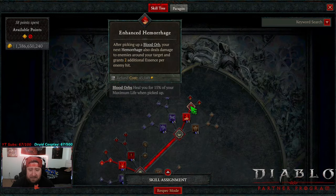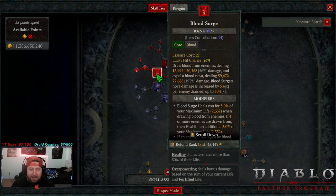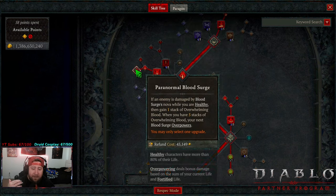Hemorrhage into Enhanced Hemorrhage — this allows us to gain more Essence. If there aren't corpses you're making or monsters you're killing, you really need corpses or Blood Orbs to replenish your Essence, so we have it at least to Enhanced. Then we have Blood Surge. This is an overpower build, so we're going all the way up to Paranormal and maxing it out. We get Blood Surge Novas, and while we're healthy we gain stacks of Unwielming Blood — once we hit five, we overpower. That's why when you see me hit the boss, it takes a little bit of damage, but then when I overpower it takes a big chunk out.